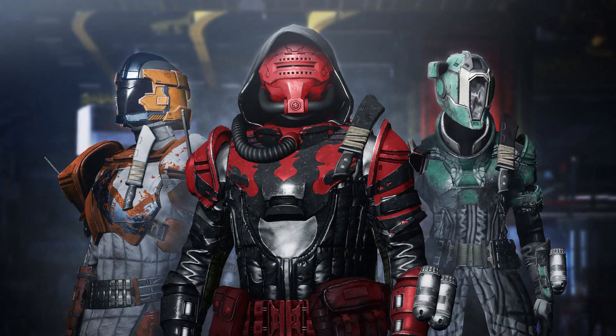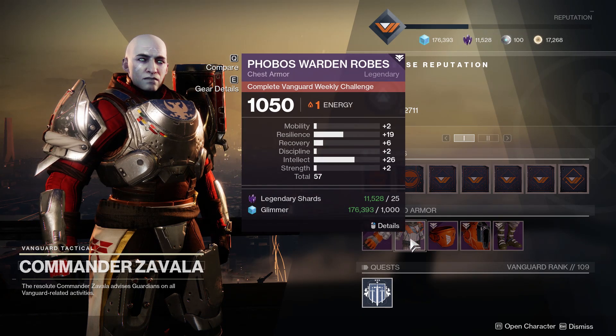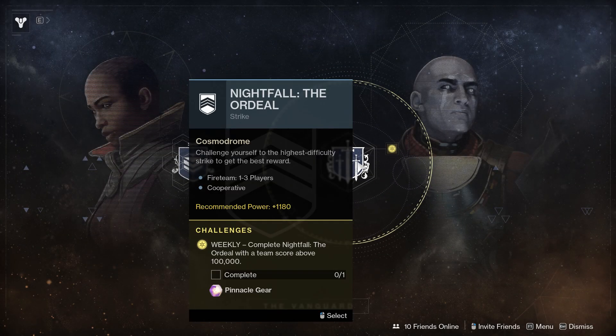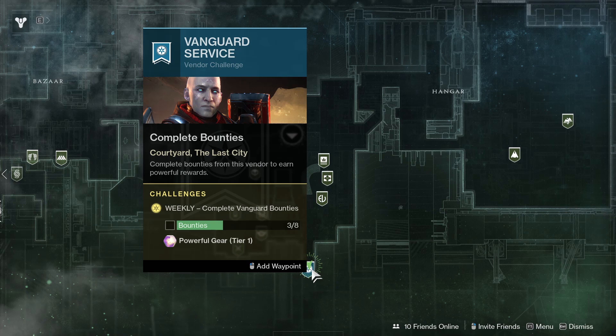First: Vanguard, Crucible, and Gambit armor sets — how exactly do you unlock them? If you hover over an armor piece, it says "Complete Vanguard Weekly Challenge," in this case at least. I originally thought it meant the challenges on the Director — three Vanguard Strikes, three Crucible matches, 100,000 point Nightfall, etc. But what you actually need to finish is the Weekly Bounty Challenge — so eight bounties for each NPC.